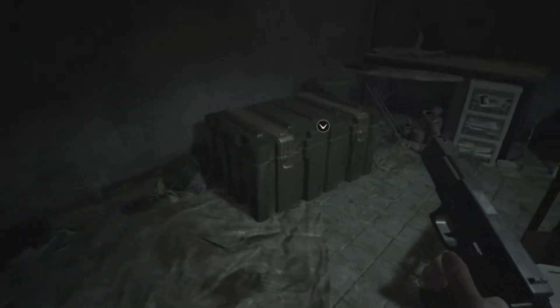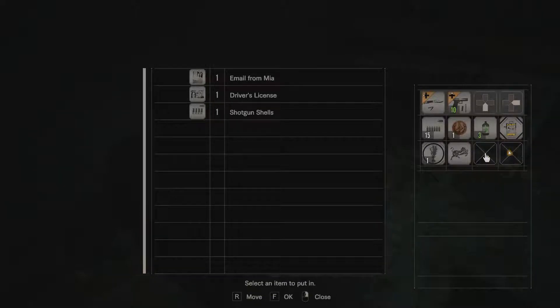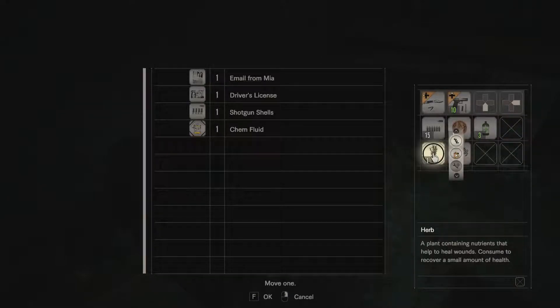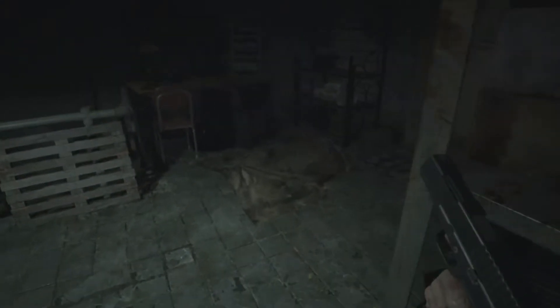Before we continue, do I want to leave anything in here? Probably the shotgun shells — I don't have a shotgun. Maybe the chem fluids? I'm not sure if this is useful for anything other than making first aid meds. We'll keep the rest. I won't combine it with the green herb right now.